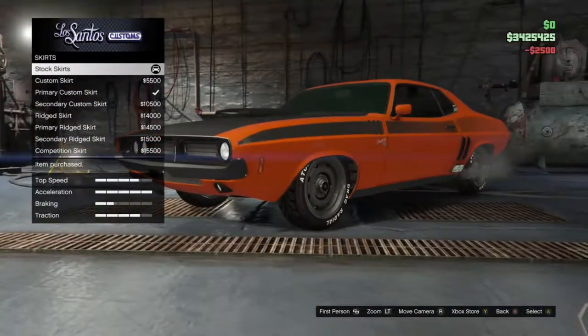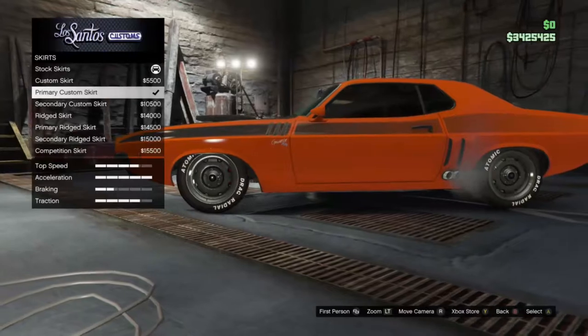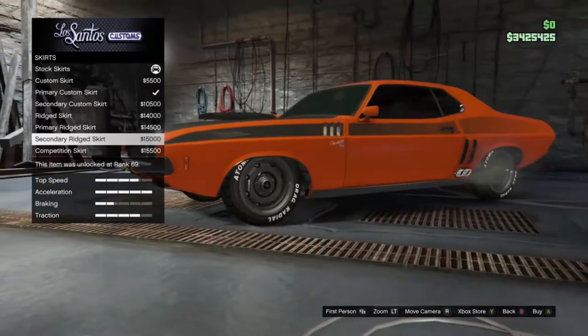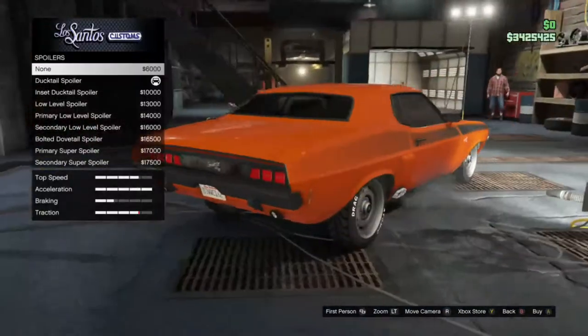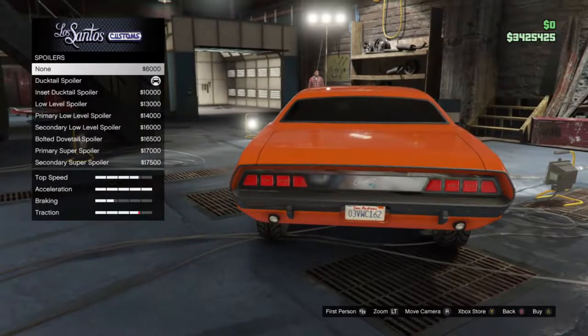Skirt options include standard chrome, custom chrome, primary custom skirt, secondary custom skirt, ridged primary, ridged secondary, and competition skirt. For spoilers — zilch, which as you can see by the stats does affect the traction quite a bit.